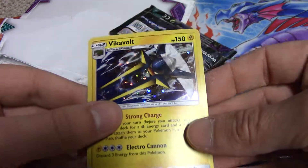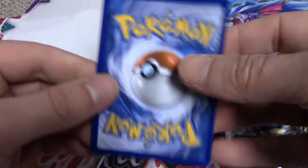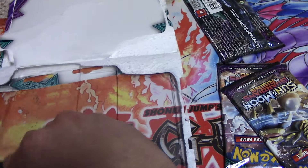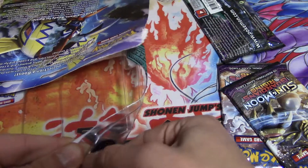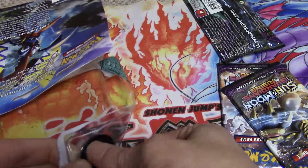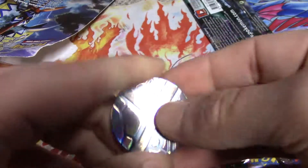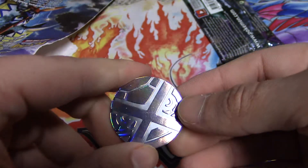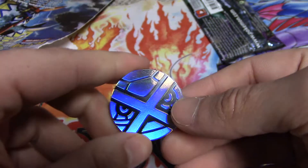This one is not as damaged as the Garantia one — it's a little bent, but that's okay. We got the coin out. I guess it's supposed to be Vicavolt. It doesn't really mean Vicavolt to me, but I'm pretty sure it's supposed to be Vicavolt.